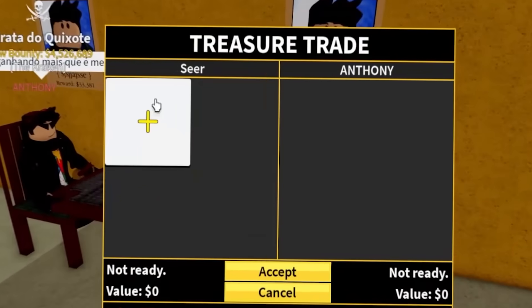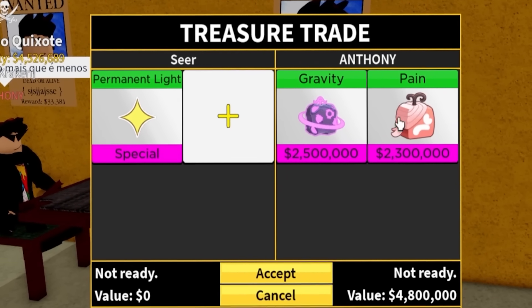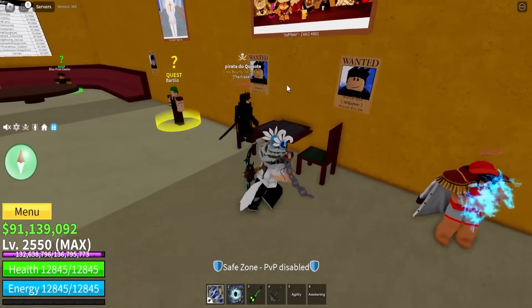Anthony, what do you got for permanent light? We got gravity, another gravity, another pain. Wait, the other guy also had these fruits — everybody just has the same fruits: gravity, pain, quake, and ghost. Yeah, I don't think that's enough.